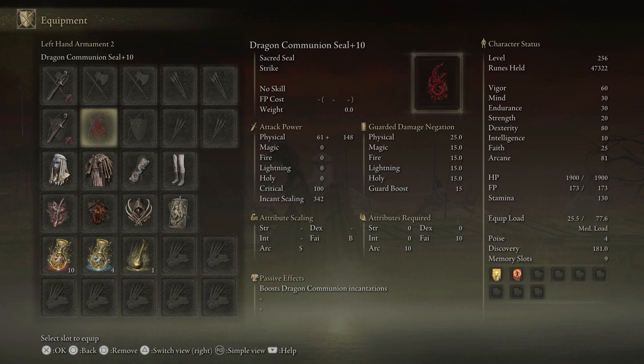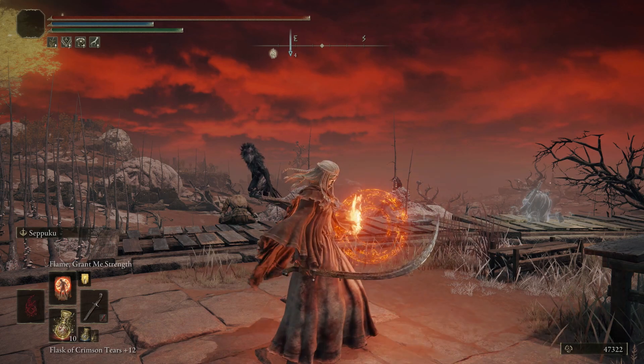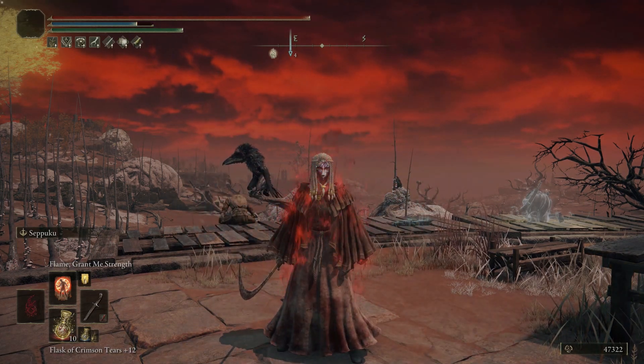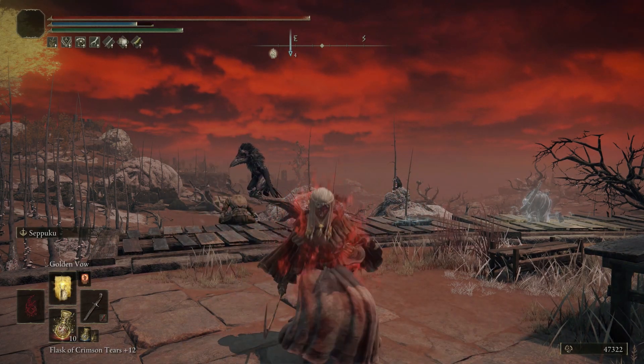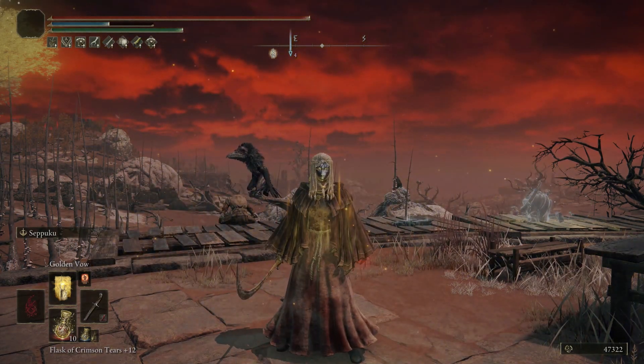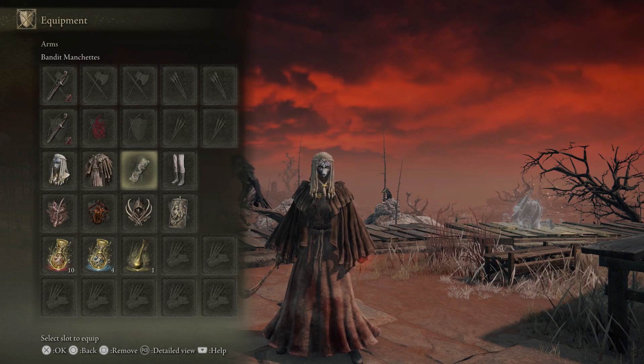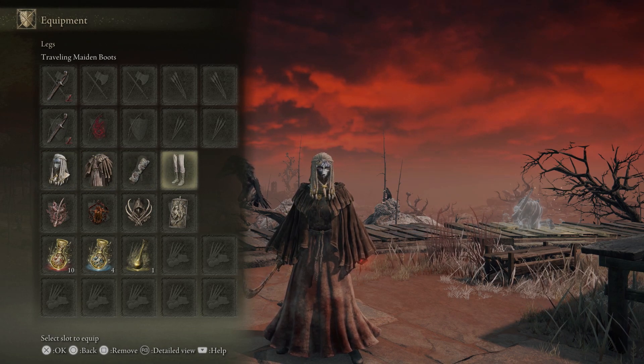We are also using a seal on this build — I am using the Dragon Communion Seal fully upgraded to plus 10. This build requires a seal so you can cast two incantations: Flame Grant Me Strength, which increases our physical attack power by 20%, and Golden Vow, which increases our offense and defense simultaneously. For the apparel I am using Maria's Mask, the Traveling Maiden Robe, the Bandit Hand Wraps, and the Traveling Maiden Boots.